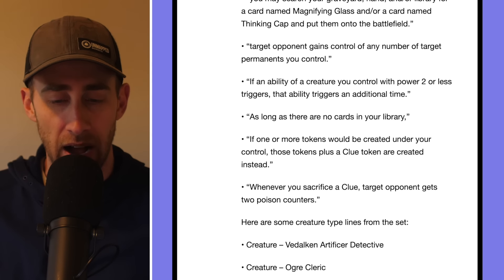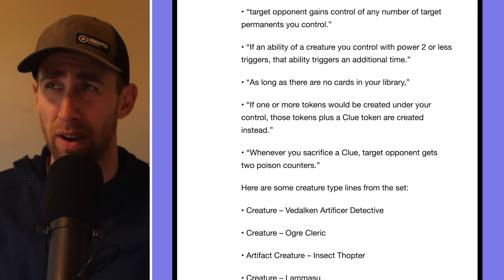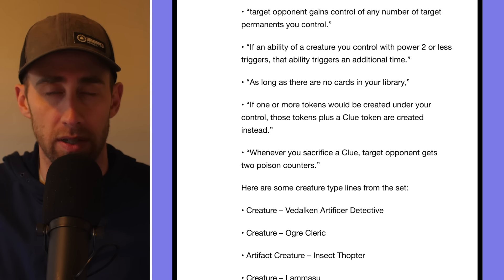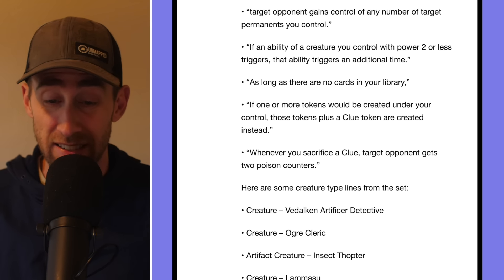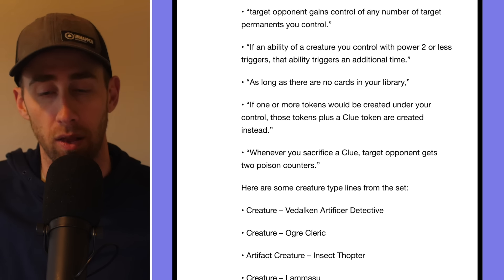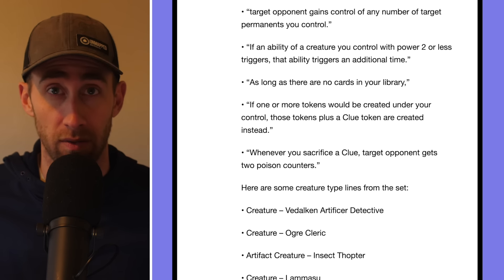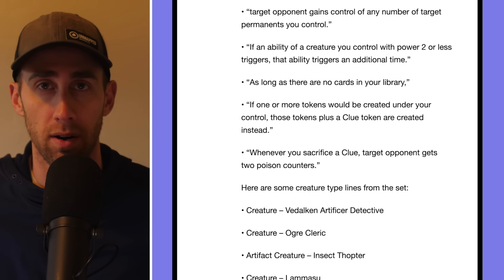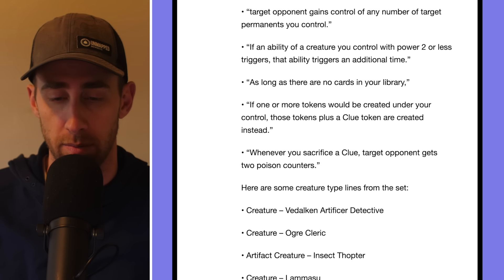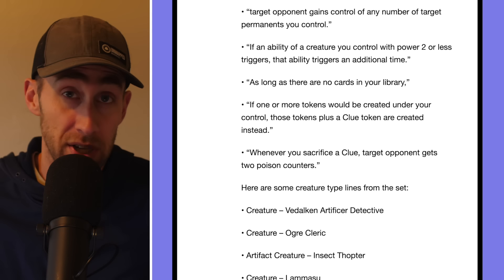'Whenever one or more tokens would be created under your control, those tokens plus a clue token are created instead.' That's Academy Manufacturer-ish. It's any kind of tokens — not specific ones like Academy Manufacturer. It's one or more, so it's not one-to-one: if you make ten Human tokens you're not getting ten clues, just one additional one. But still, a lot of extra value. Of course in a set like this there will be more clue-tribal cards, so sacrificing clues to draw cards fits perfectly.